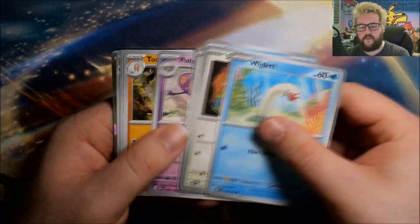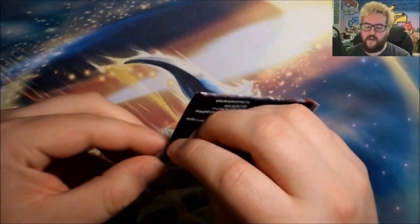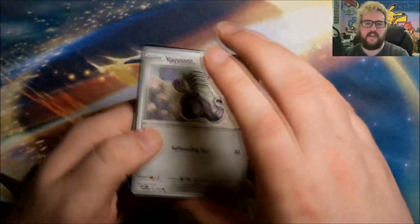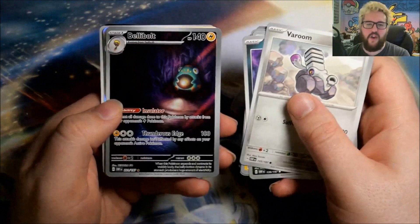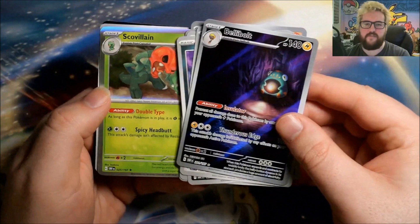We're already getting a lot of really nice hits. Reverse Paldean Wooper, reverse Paldean Clodsire, and a foil Thundurus. Our number of hits is definitely very very good already — still hoping for that special illustration rare somewhere in these last few packs. Then: reverse Darmanitan, an illustration rare Bellibolt, and a foil Scovillain. Very nice.